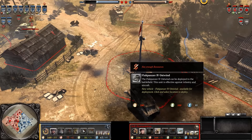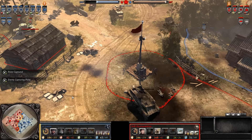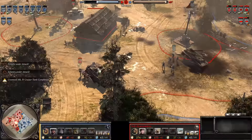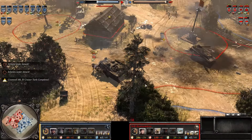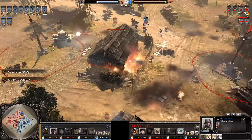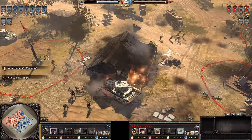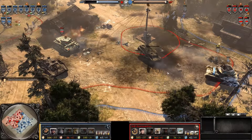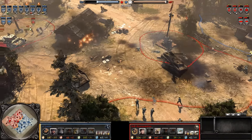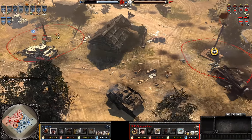It says 'effective against infantry and aircraft' — no, 'effective' is taking out a model every now and again. That thing's a killer. Here comes that Cromwell as well — and the Raketenwerfer and infantry-based AT is not going to be enough to chase it away. A stun grenade comes out but doesn't take out the machine gun. Cromwell engages the Ostwind, gets engaged in turn by the Raketenwerfer, and Sturmpanther decides it's time to back away.